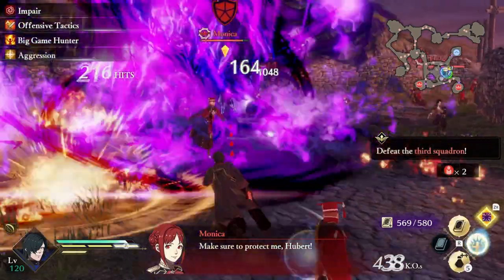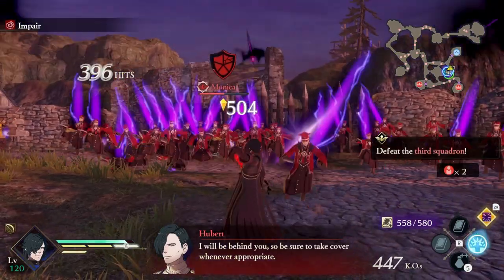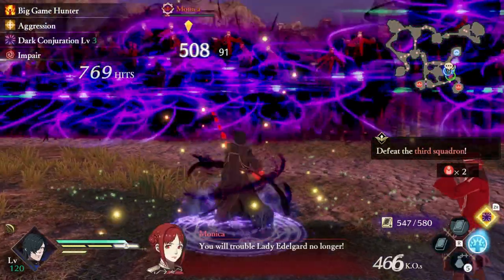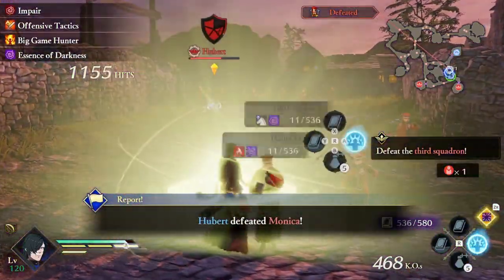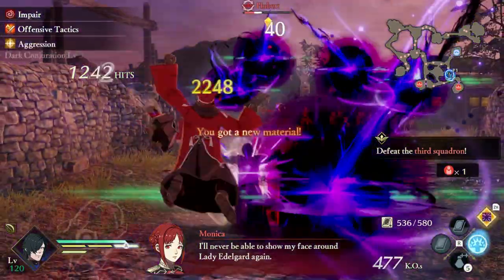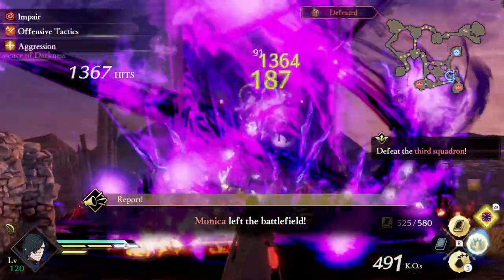This time around we only have two stats we need to focus on: magic and dex. Our cooldowns are so good that speed isn't as important — with that being said, it certainly won't hurt the build. Start with 80 or so levels of Dark Bishop and stop around the time you get to 100 magic, then put the rest of your levels into Trickster. Although speed isn't as important, it still does boost the length of our Awakening Gauge.